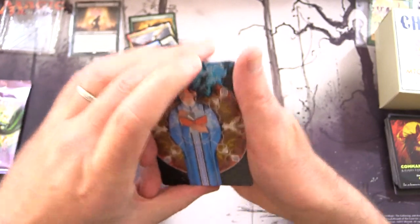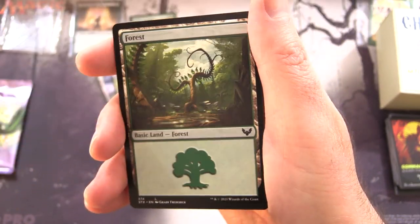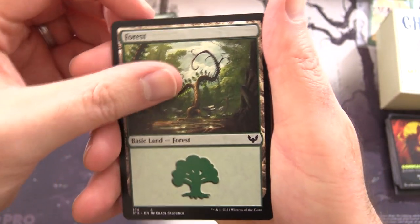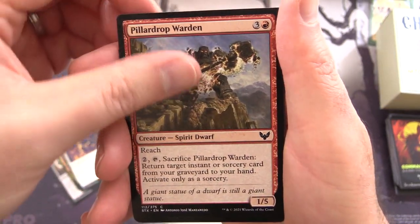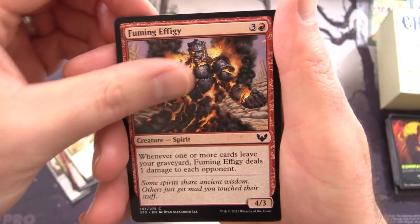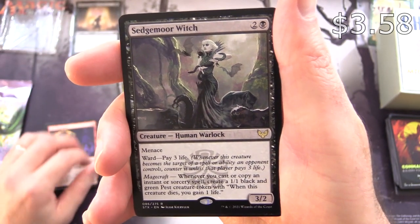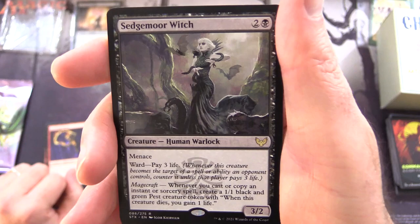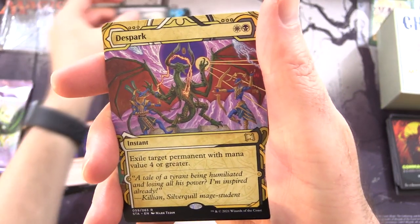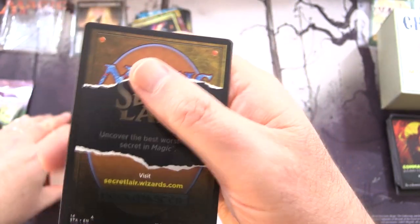Maybe in Strixhaven — and maybe not. This one... something about memory. That is Memory Lapse — okay, that's hilarious. A Forest, Environmental Sciences, Stonebound Mentor, Stone Rise Spirit, Pillow Drop Warden, Pilgrim of the Ages, Fuming Effigy, Rip Apart for the uncommons, Grinning Ignis, and Sedgmore Witch — I'm actually trying this out in the Pest deck, which is slowly coming together. DeSpark, a non-rare from the Mystical Archives, foil Rip Apart, and Secret Lair.